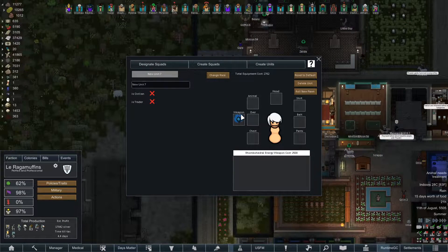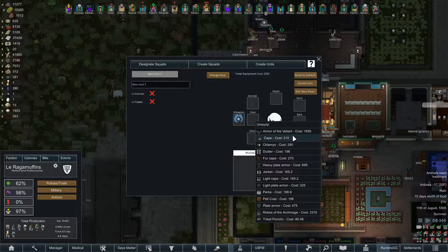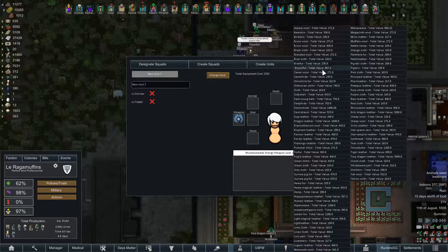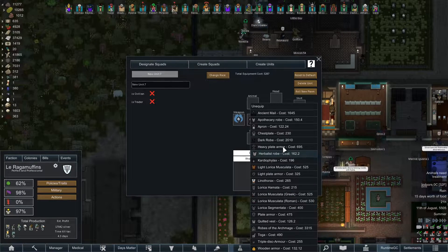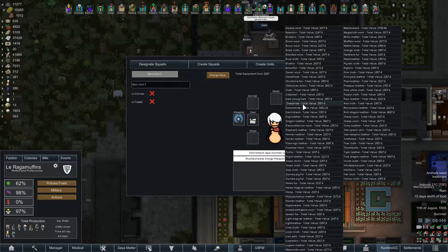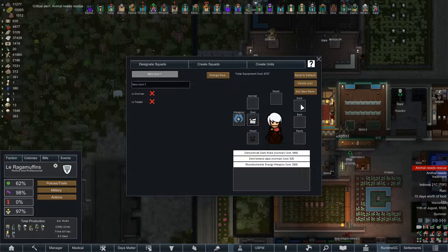Yeah! Some magicians, dude! Gotta give them a nice cape. There you go — a nice Devil Strand cape. Oh yeah, that looks good. What else? Ancient mail... Robes of the Archmage... No. Dark robe made out of... Not demon hide. Actually, demon hide — yeah, why not? Demon hide dark robe.